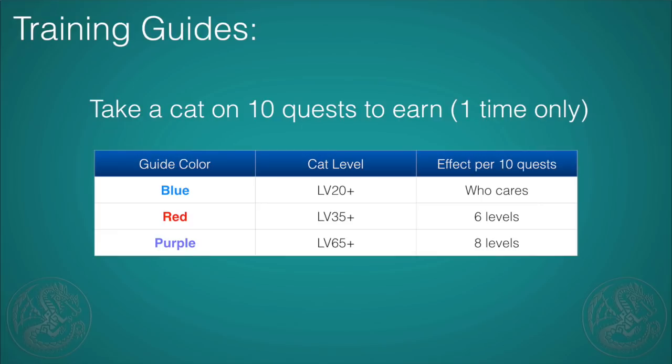The red and purple training guides are amazing. We're going to use the red one for this method because it's easy to farm. To get these, you need to take a cat on 10 hunts — 10 Kelby quests, which is what we'll do. You'll earn one training guide per cycle: level 20 or above gets a blue one, level 35 or above gets a red one, and level 65 or above gets the purple one. With the red guide, sending a cat in for 10 dojo quests will gain about six levels every cycle — roughly one level every two hunts — which is really good.